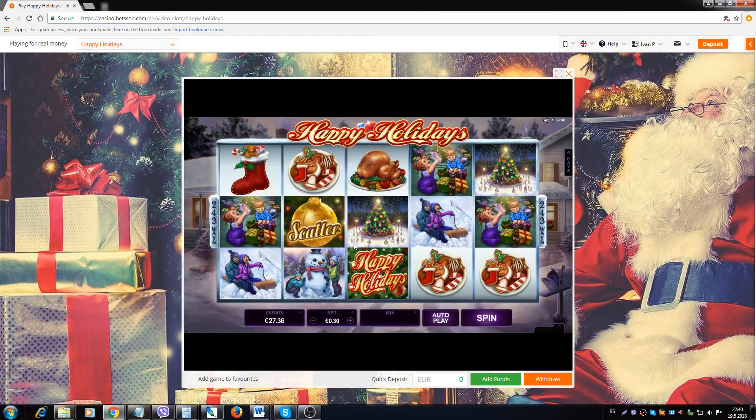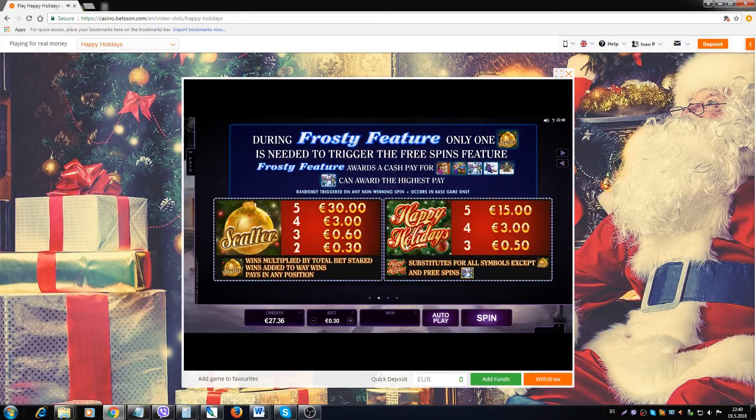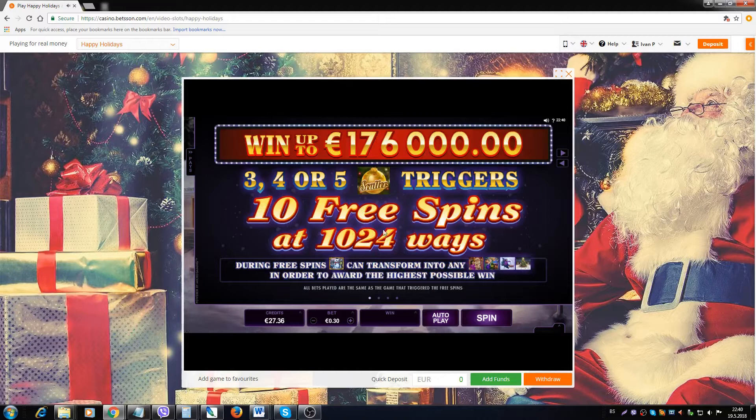The game is all about the bonus feature, which is triggered by landing 3 or more scatter decorations. When you get inside the free spins you get 10 free spins, but the reels also expand to four rows instead of just three, increasing the total number of ways to win to 1024. During free spins, Frosty the Snowman will be present on the reels and wherever it lands it will transform into one of the higher paying symbols to award the biggest possible winning combination.